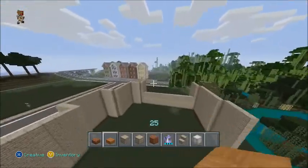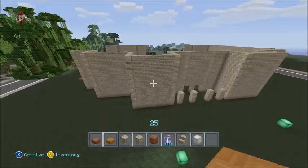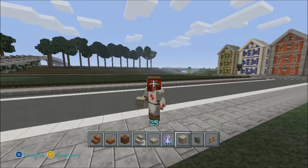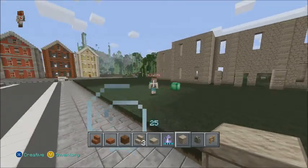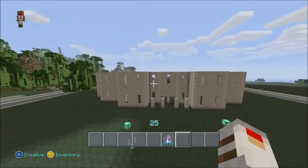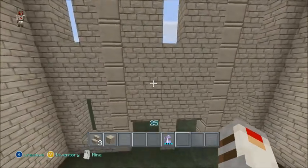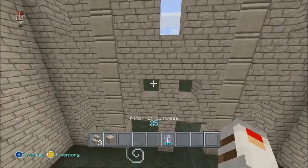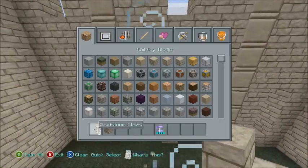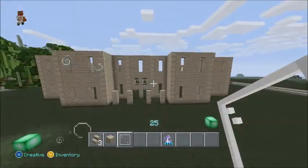That looks all right. I am happy with the result — we're going to definitely add some windows right there. I am now back after finding out where I wanted to put all the windows. What I want to do is show you the layout: I'm going to be breaking those two blocks, placing upside down stairs right here and regular stairs right here, then adding two tiny windows. All these windows are going to be one block away from pillar quartz, they're all three by ones.